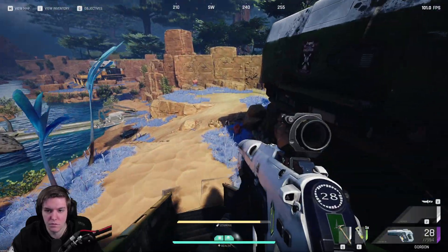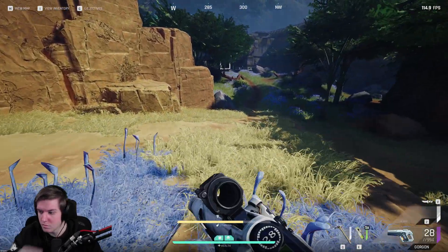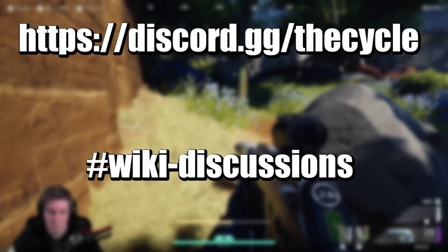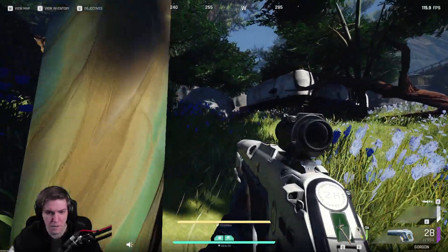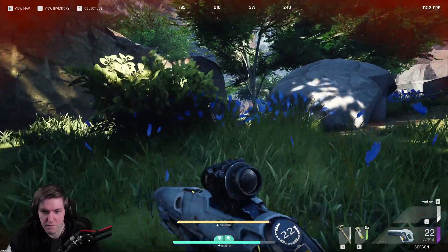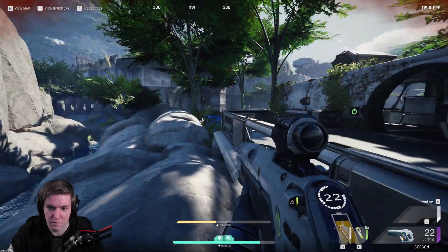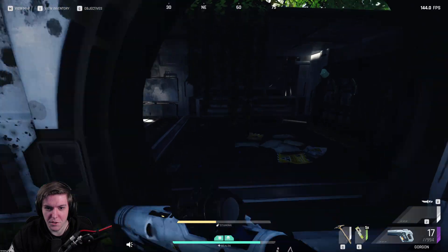Hello guys. Some of you requested that I make a video explaining how armor and penetration works in the Cycle Frontier. This is the best I can explain to my ability. If you want to find out more, head over to the Cycle Frontier Discord under wiki discussions. All the credits for the charts and graphs go to the guys in wiki discussions. I'm making this as simple as possible. This is for the current patch that happened on the 30th of March 2022. How armor and penetration works might be changed in the future.